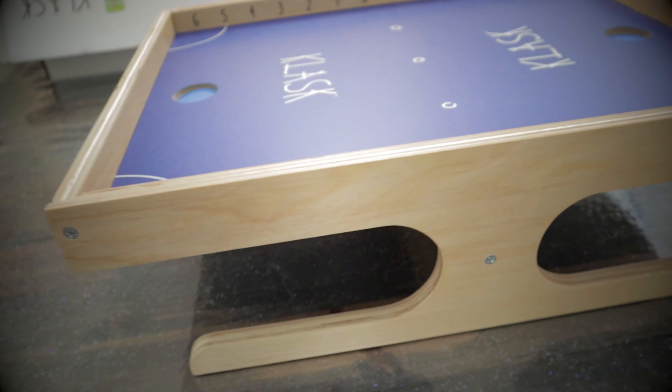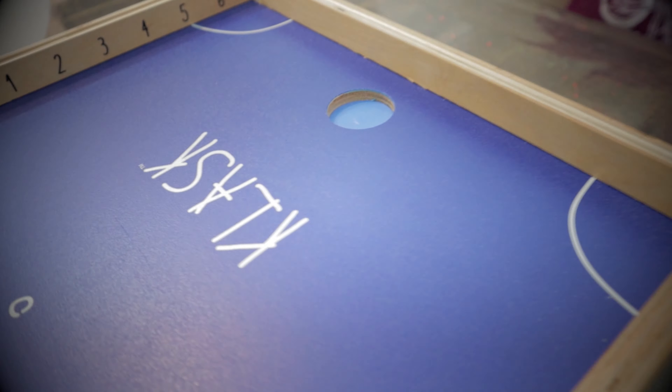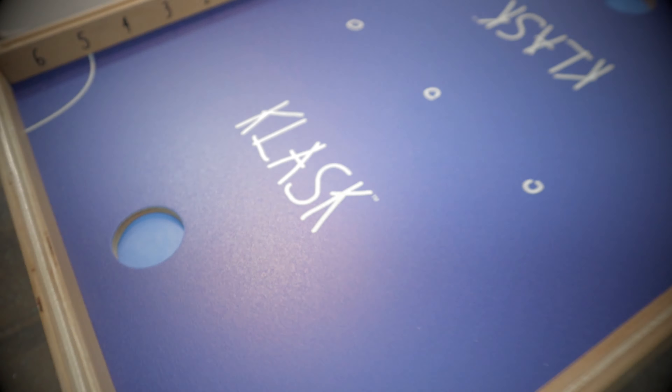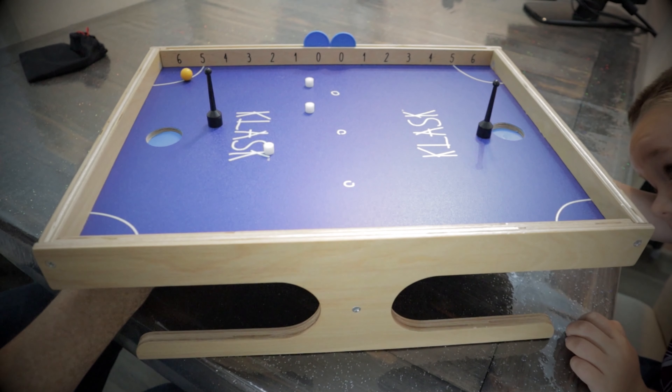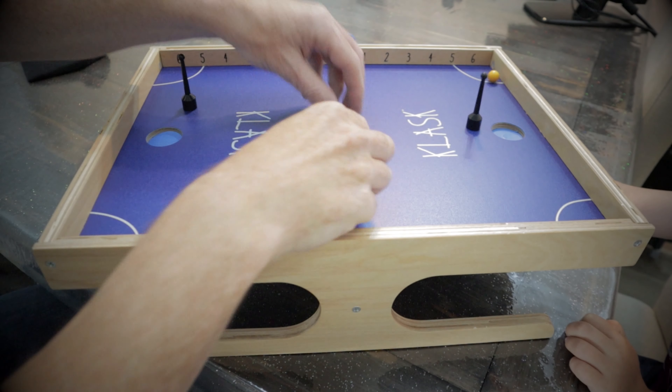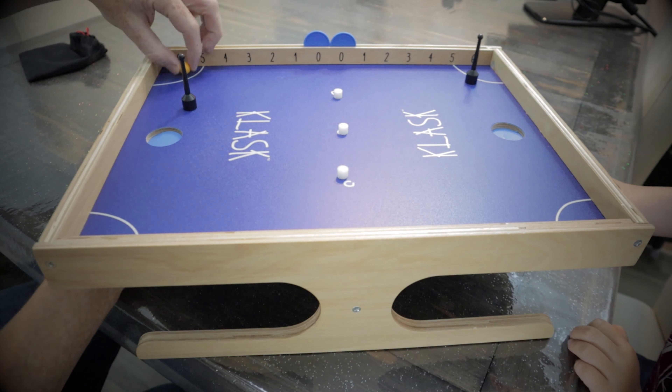Number 3 on this list is a Scandinavian game with a blue board — it's Klask. You've got a table hockey-type board with magnetic handles: one part goes under the table, one part on top. You put the ball in the center and try to knock it into your opponent's goal without pulling your own rod into your own goal. There are three small magnetic nuggets on the board — if two get stuck to your rod, you lose a point. It's first to six points.